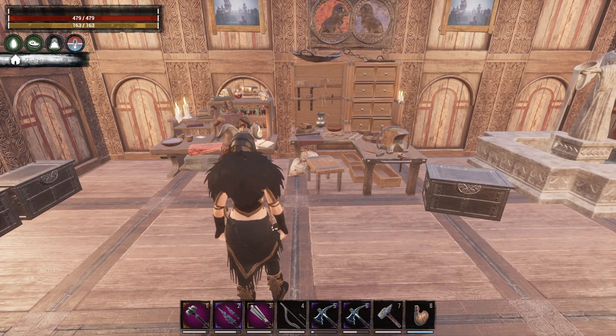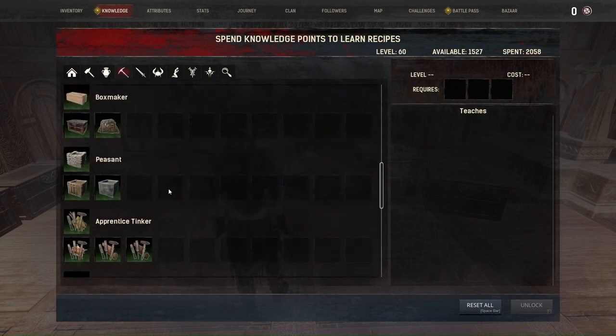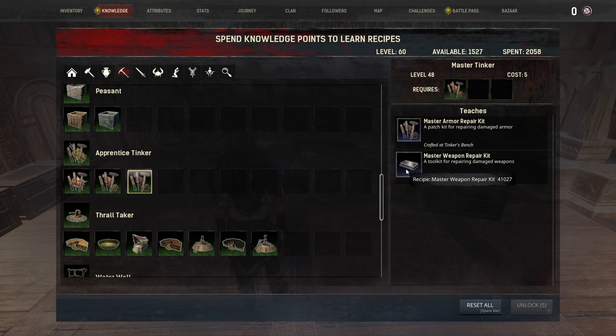To get the Tinker's Bench, first you must go to Knowledge and Survival. Scroll down and you have the Apprentice Tinker. This will be unlocked at level 12 and it unlocks the simple armor repair kit and simple weapon repair kit. Then we have the Journeyman Tinker at level 24, the Tinker at level 36, and the Master Tinker at level 48. All of this will bring you to master armor and weapon repair kits.